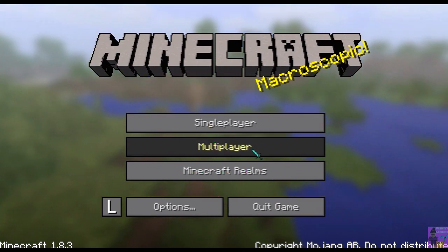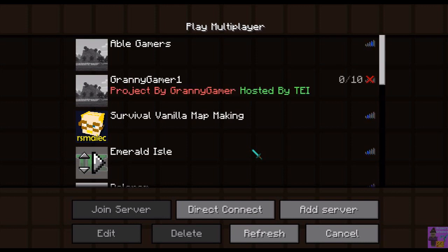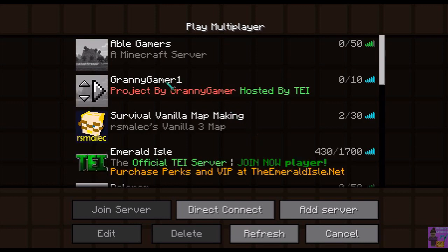Macroscopic! Micro means tiny and scope means to focus or zoom in. So microscopic would be the ability to see tiny little things, and macroscopic would mean the ability to see huge things. And yes, Minecraft is a huge thing.